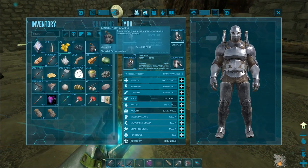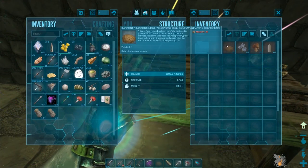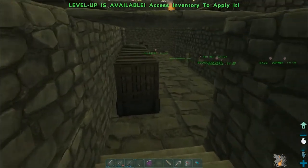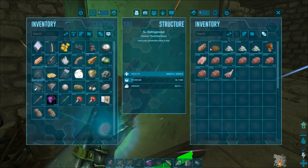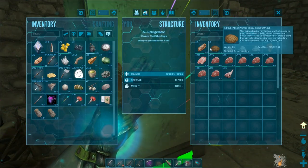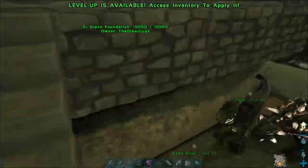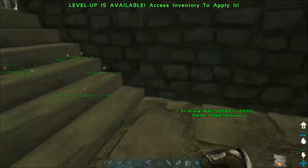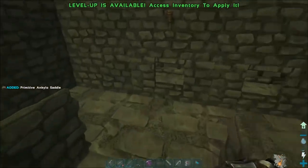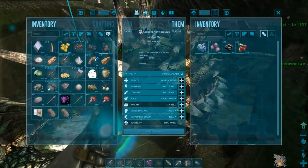We've got a kibble table, and I went ahead and made some kibble from allosaurus eggs — I think this is good for everything you can tame in the game. Let me know if you're familiar with the kibble table because there's a lot I can craft in there. I think it's the best thing for taming anything in the game. I also had to make a saddle for the ankylosaur, so let's grab that. I'm not going to cut this footage because I want to show you exactly how I do the metal run.